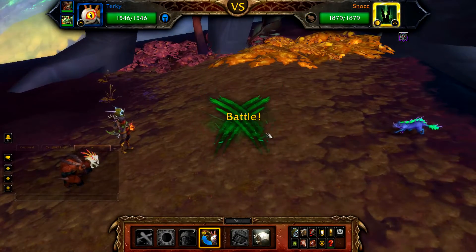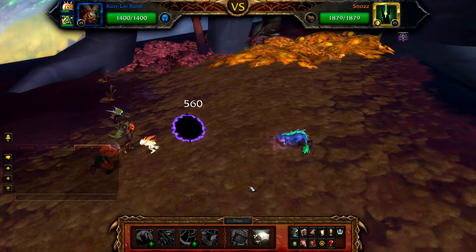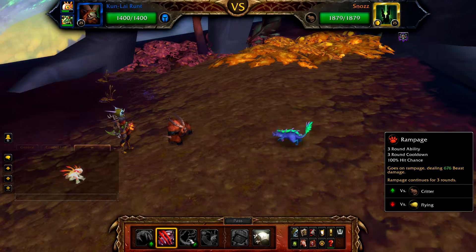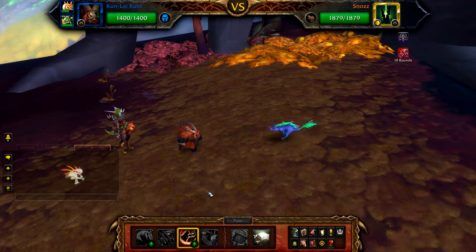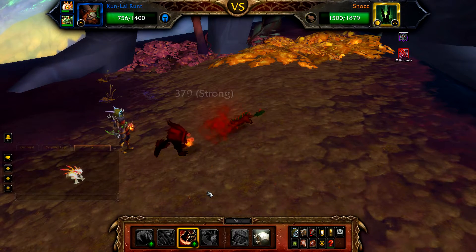Start with Turkey and pass — or use anything — as Snozz will use Void Gate and swap you to your Kunlai Runt. With your Kunlai Runt in the battle, start with Mangle, followed by Rampage. You will get one hit of Rampage off before Snozz uses Void Gate and swaps you to your Cawfire Imp.